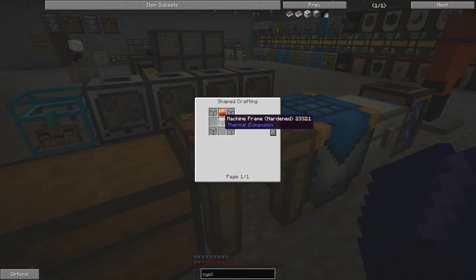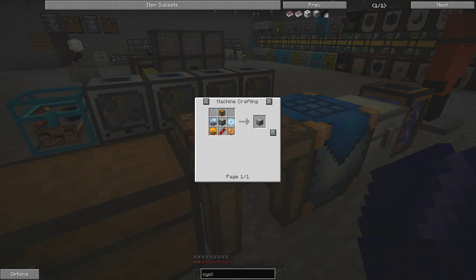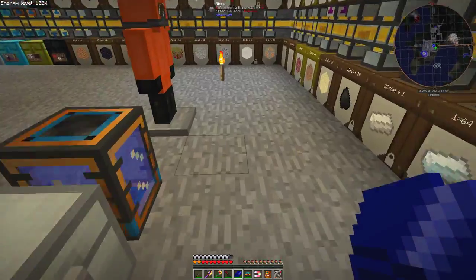For the cyclic assembler we want this device: one tin gear in the middle, four glass, and I know this - middle sides, four iron ingots in the corners. I guess there's one machine frame. We need a what's-it-called - reception coil, yes. And the rest we have, so I could have done the shift-click. Another cyclic assembler - quite straightforward really.